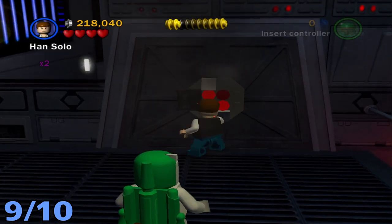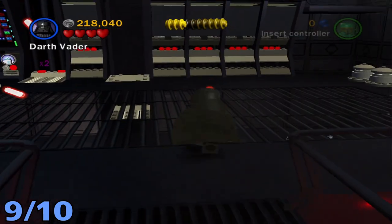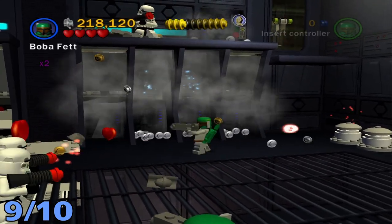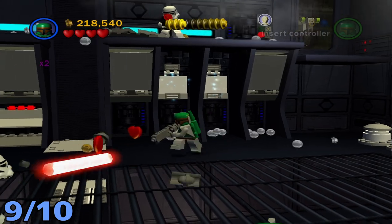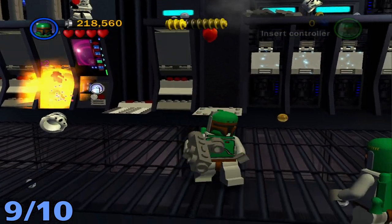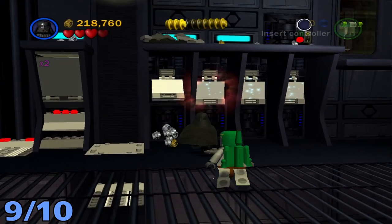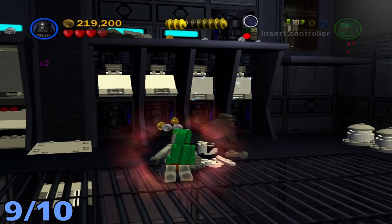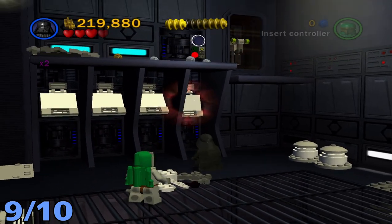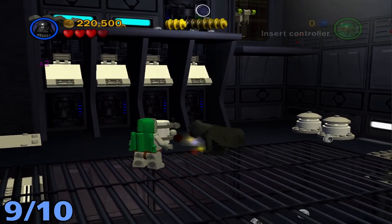For minikit number nine, destroy the right door from the main room, then destroy all four of the little panels in there. Make sure you take care of all the enemies so they don't bug you. Once that's taken care of, use the Force on all four panel things and it will drop out pieces. Once you do all four it will become buildable — build it up and it will become a minikit.